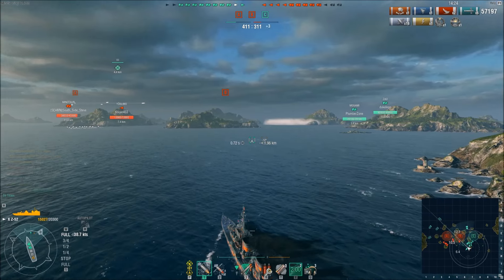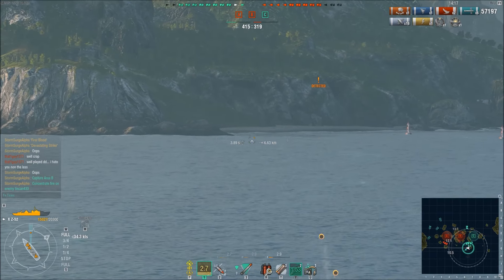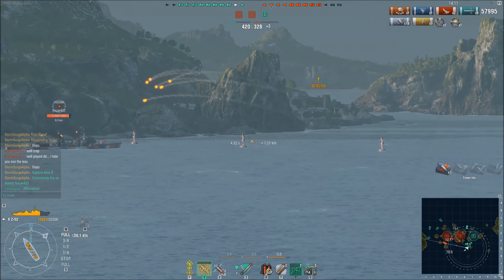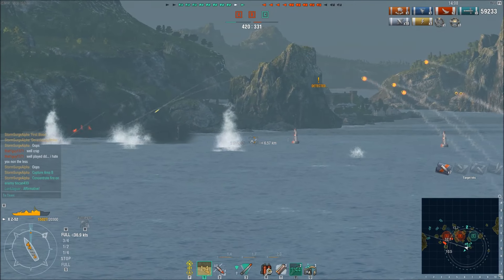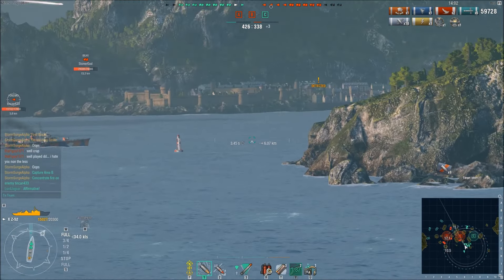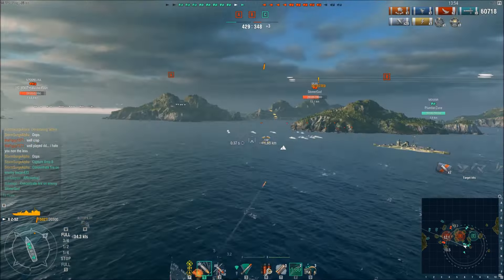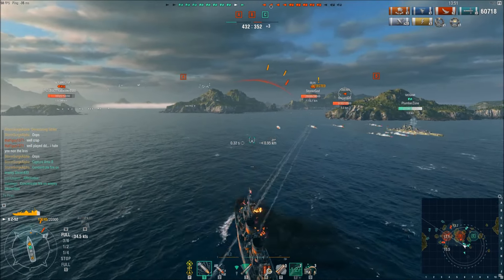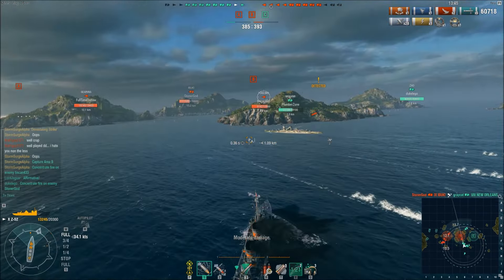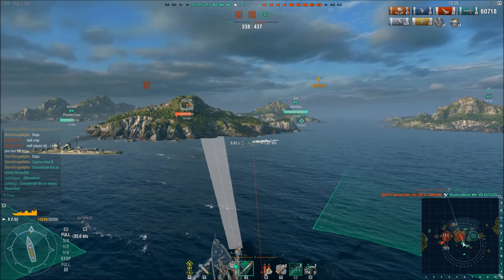Storm Surge has decided he's going to push up towards the B cap point. At this particular moment, the B cap is the only cap they're really in a position to take, and given that the majority of the enemy team is currently huddled back behind A, it would be a good choice. He catches an enemy destroyer out in the open who wasn't moving at all, just sitting there stopped, and he took the opportunity to open up on him. Of course that's going to leave him detected, but if you can get shots off on an enemy destroyer and cause damage before you engage, it's a good decision — especially considering no one else has been targeting him.